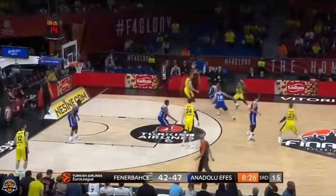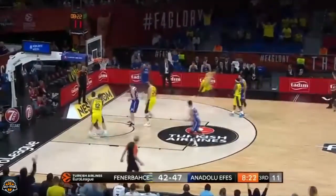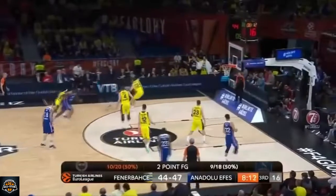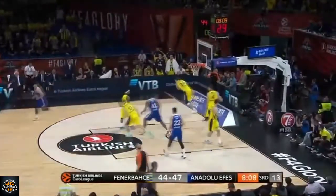Larkin with the drive. Samah Ahmed defended by Larkin. Ball goes down to the short corner. Meili for three — and he drains it. And that's what I meant by him needing to be more aggressive. He needs to step back and take that shot offensively. Drain from Larkin.